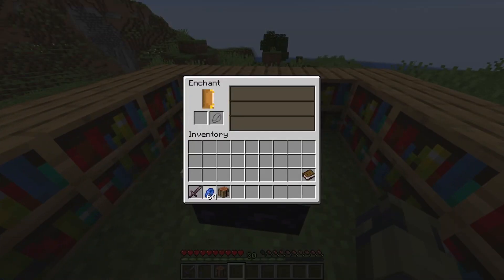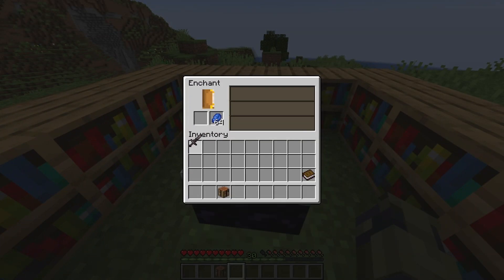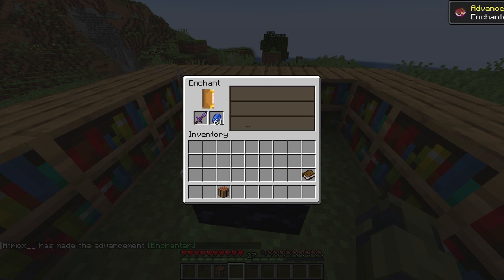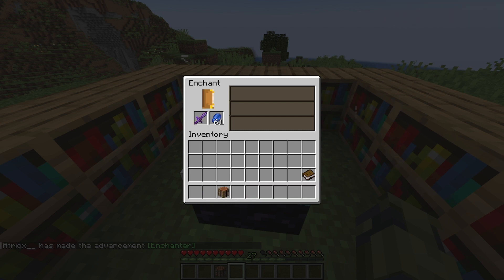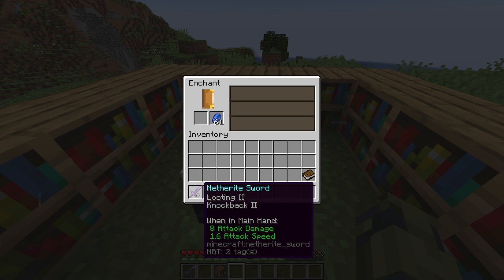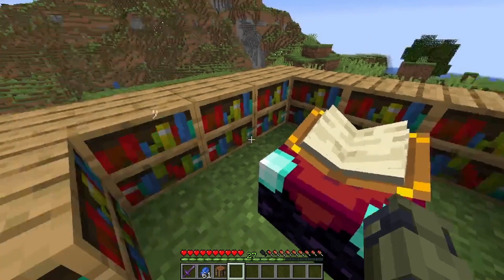How we actually enchant is we go into the enchanting table, put our lapis and the tool we want to enchant in, and just click on the enchantment that you want. You can see my XP bar down the bottom — I lost three levels. And our enchant gave us knockback two, but we also got looting two as well.